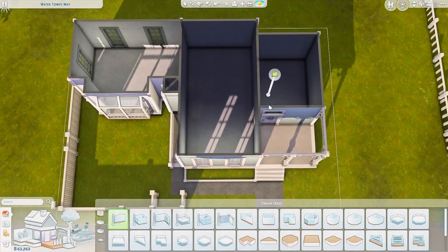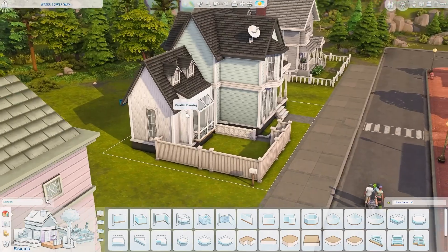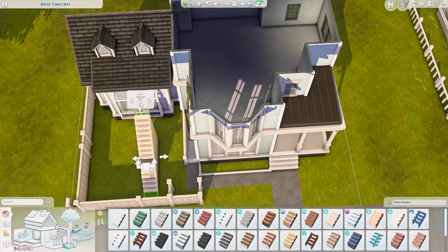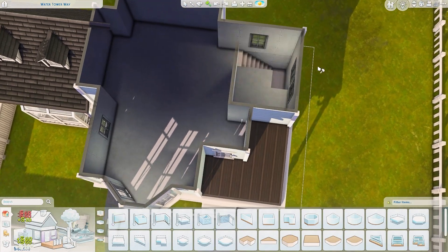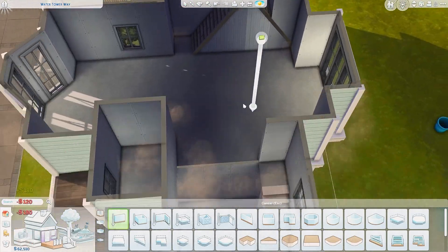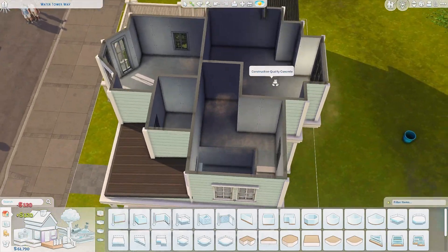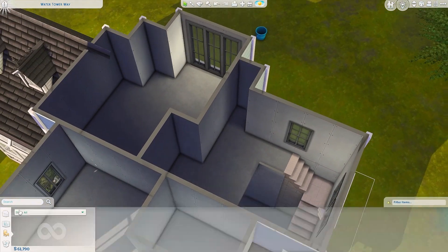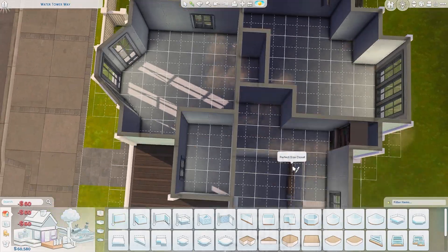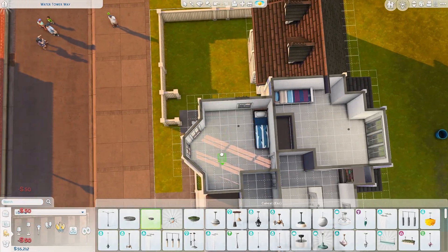I decided to re-download them from the gallery, but as it turns out there are only four sims — they're not supposed to be five. So where did the kid come from? By that point I already had five bedrooms, so I turned the extra room into an office. Luca the dad loves writing, so I ended up turning it into a library instead so he could do some writing there.